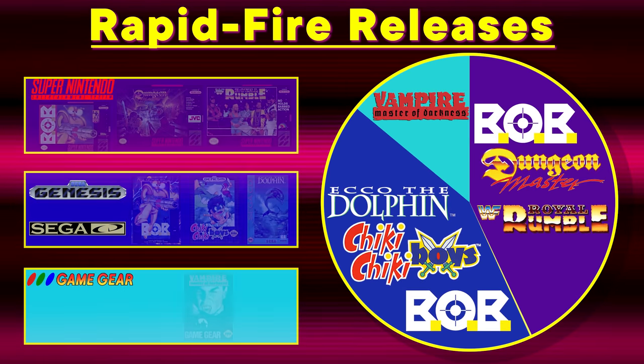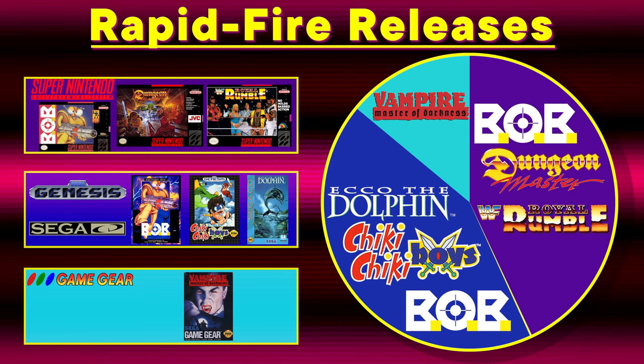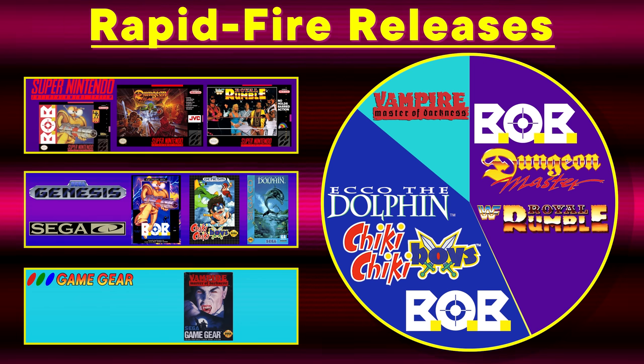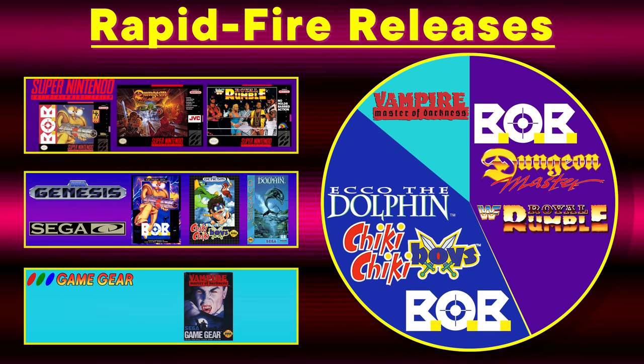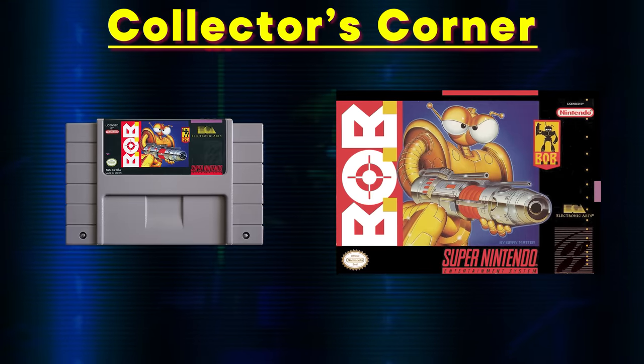Seven games released on these five consoles this week in 1993. It really does help when people let us know they're excited for a specific game release. If it wasn't for someone in the comments mentioning they were excited for Streets of Rage 2, we would have missed it and wouldn't be able to talk about it until a later version released. We quickly rewrote and redid a lot of stuff in a much shorter time span, but we still hustled to make sure it released right on time. We appreciate it when you leave us your thoughts in the comments below. I'll see you all same time next week. Thank you, Dylan.